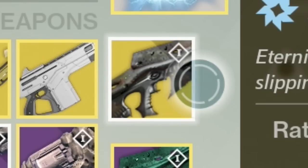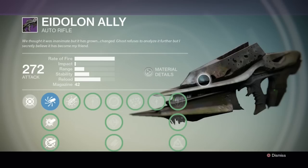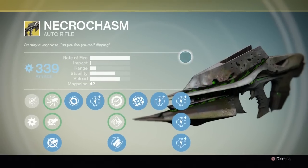Necrochasm. Sexy name, sexier results. What used to be a small, puny Husk of the Pit took some roids and turned into the Necrochasm — and acquired Green. F***ing. Fire!